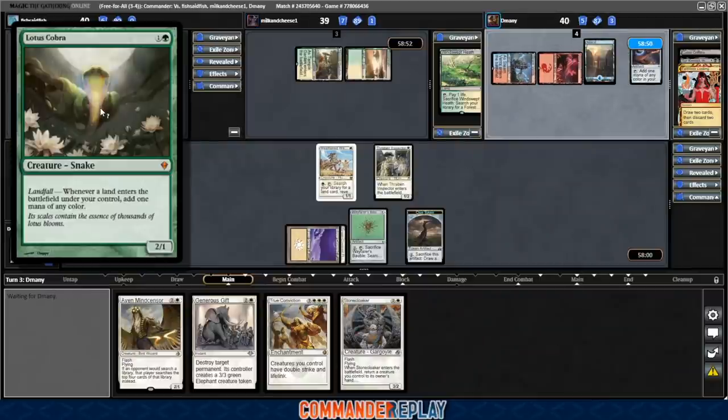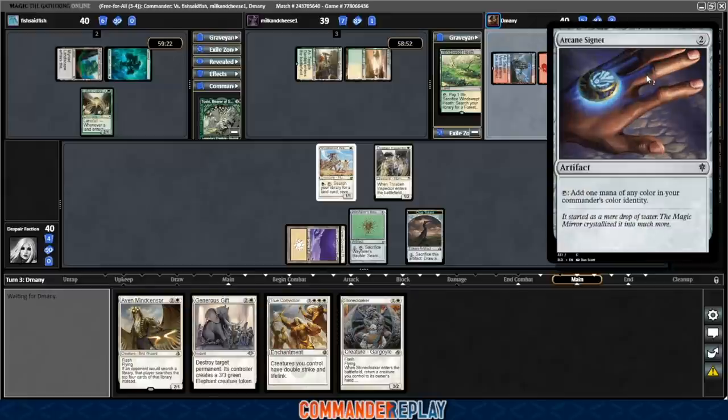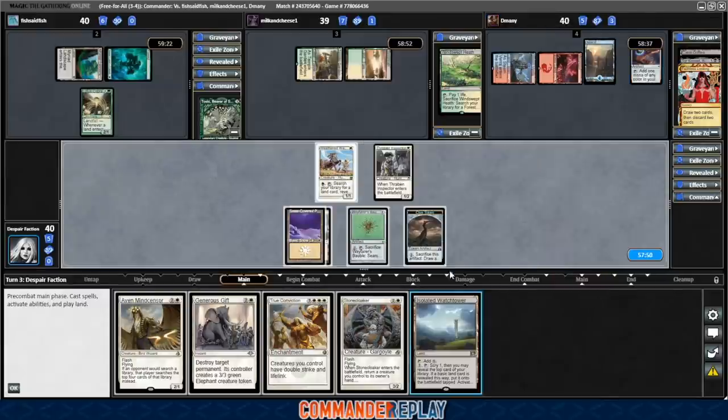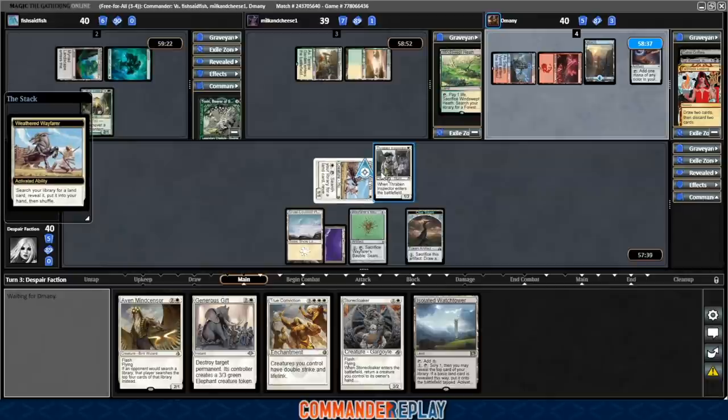Opponent's got a Lotus Cobra — those can do some wild stuff. D-Manny's got himself an Arcane Signet. He does play that 3rd land that we need him to. So we found land number 3, which is helpful. Because at some point we're not going to be able to activate the Weathered Wayfarer, especially after cracking the Bauble. Let's activate the Weathered Wayfarer right now.